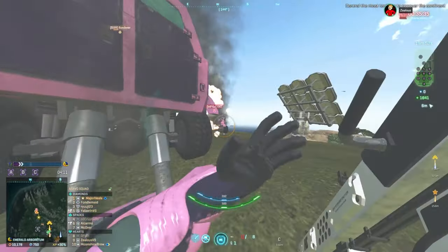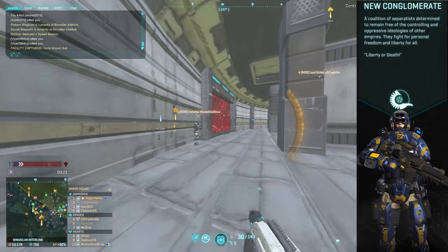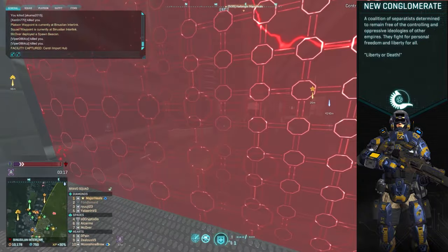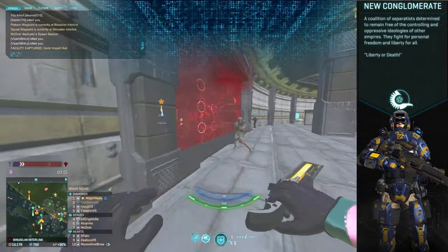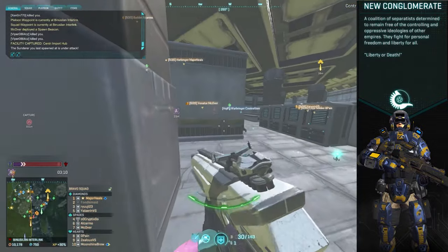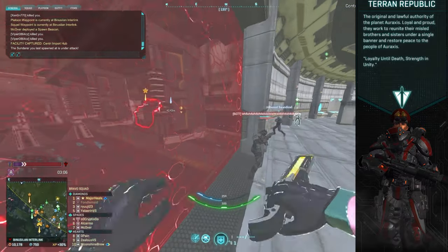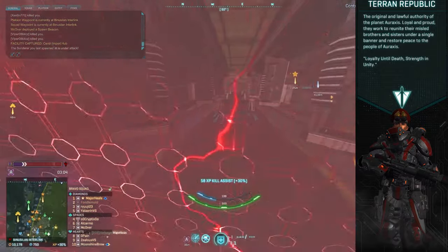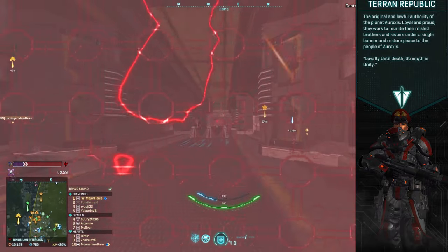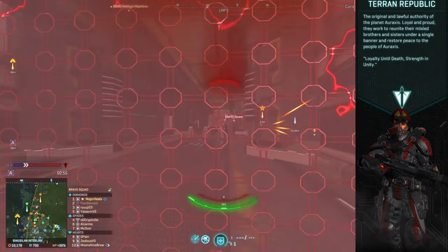Now when you're picking your faction there are three different options. The NC, which has low rate of fire, high damage guns — the aesthetic is all about freedom. I would say NC is definitely the cool faction, with a lot of chill players that aren't going to be super try-hard. Then we have the TR, which has high rate of fire guns and generally a red, authoritarian aesthetic, so if you enjoy that kind of stuff you might find like-minded people.